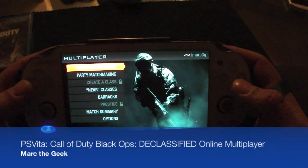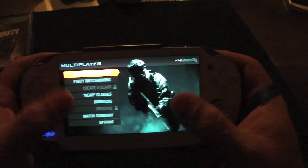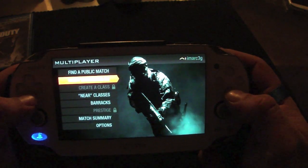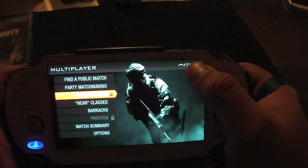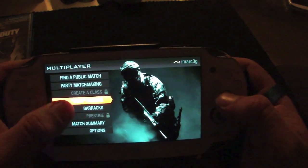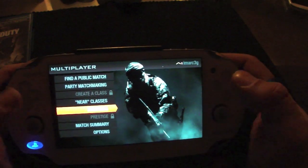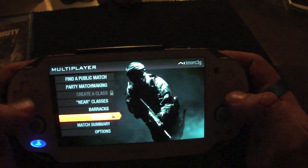Here with the first multiplayer video for Black Ops. I'm inside the multiplayer section. From here I could go ahead and find a public match, join a party, or make a match. I could go ahead and create a class once I reach the desired level. You get classes from the Near app, which is very nice — you can upload classes, create a class, and upload it so people can download it on Near.